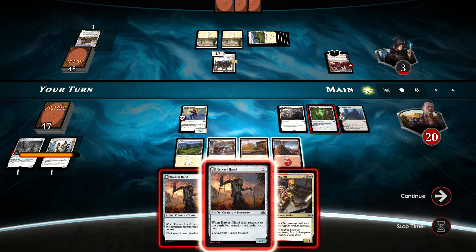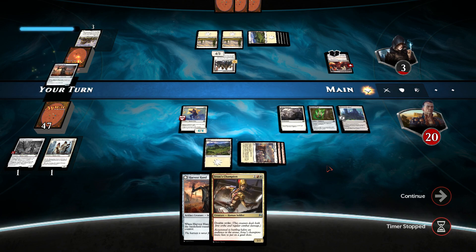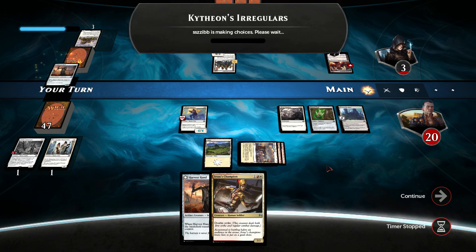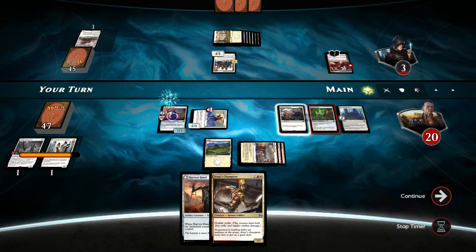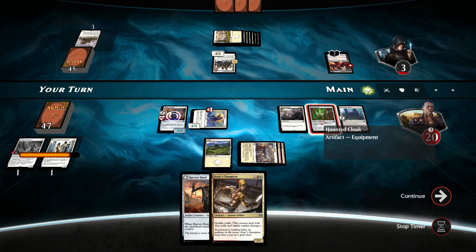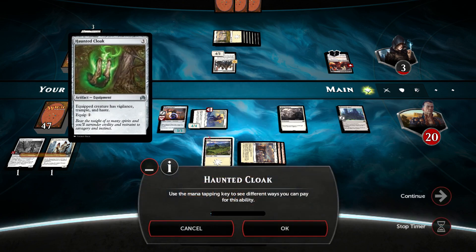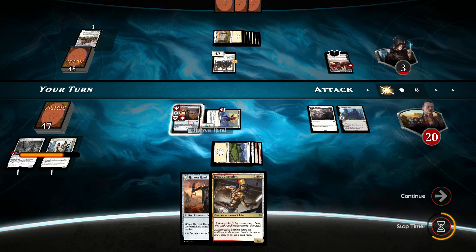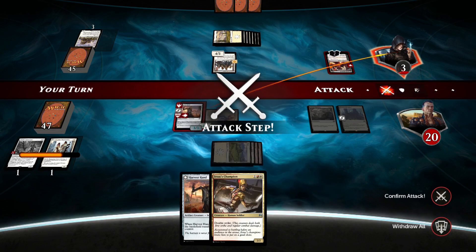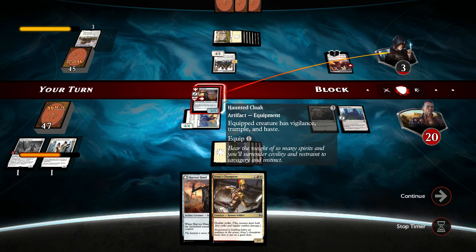Harvest Hand seems to be a little bit better choice. Keystone's... tap target creature. Fine. Do I want to equip the Haunted Claw? It has haste — hell yeah! That's fine tapping by me. We will be swinging at the opponent's face. It will be really good if our opponent does block. This is excellent — I had no idea this equipment gives haste. This is wonderful, really really wonderful.